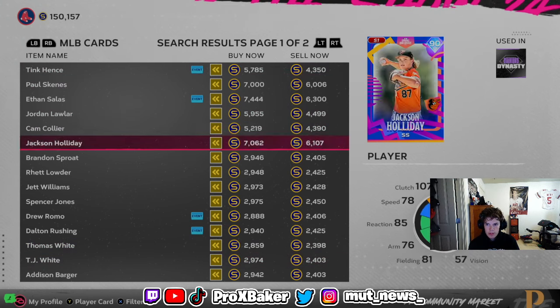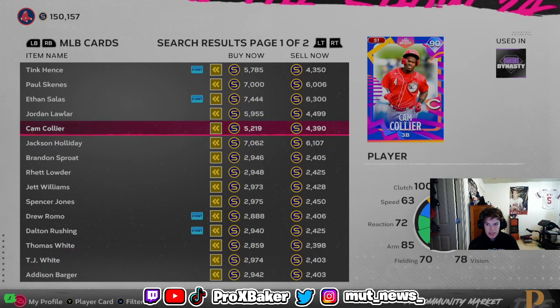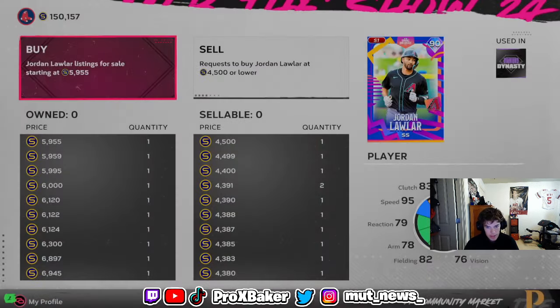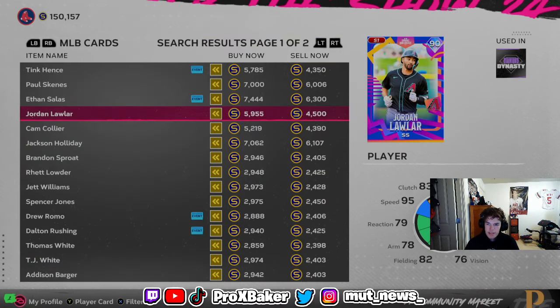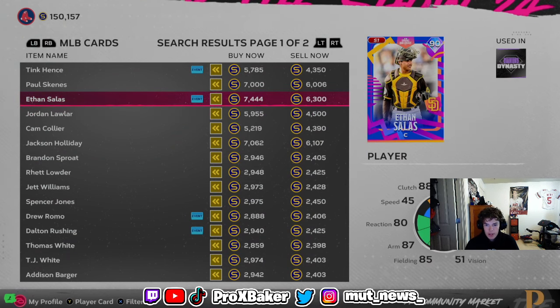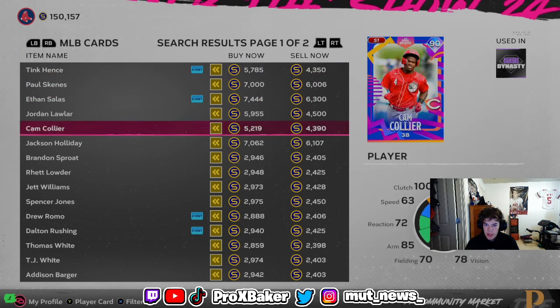Who's the cheapest overall? About 4,000 stubs for these guys — you just buy a bunch and save up for the exchange, so that could be a good option. Jordan Lawler, for example — he's cheap. 6k is decently cheap, but obviously you want to find better value.